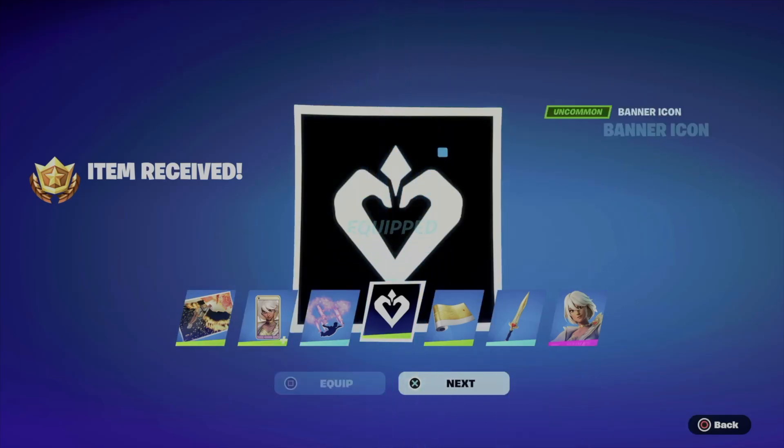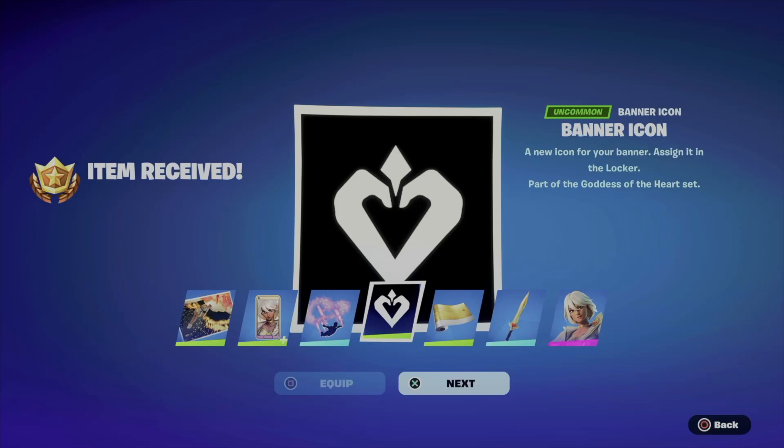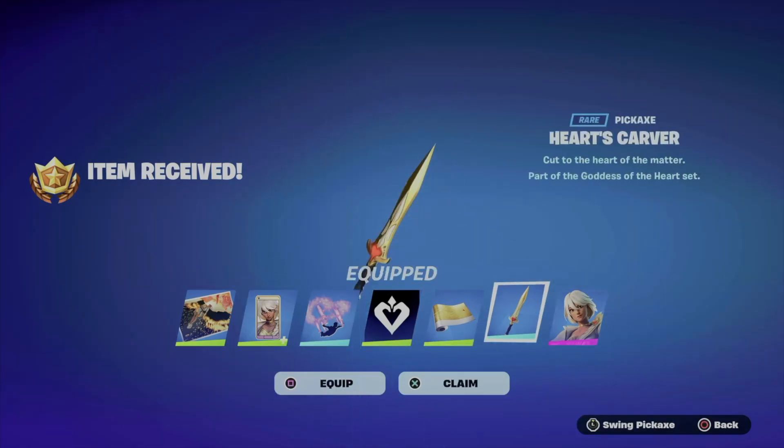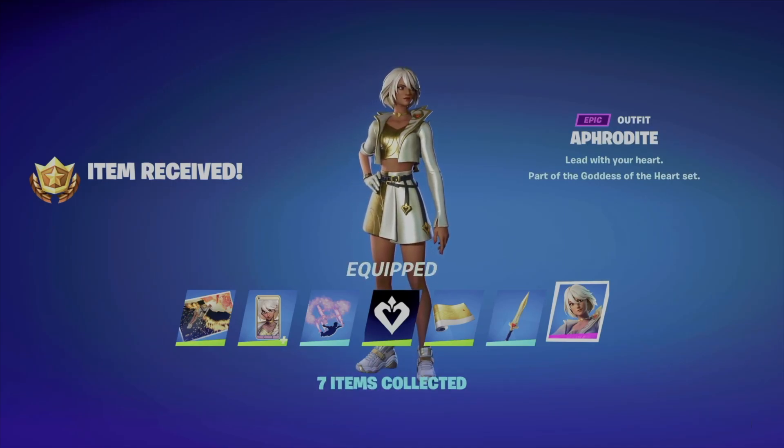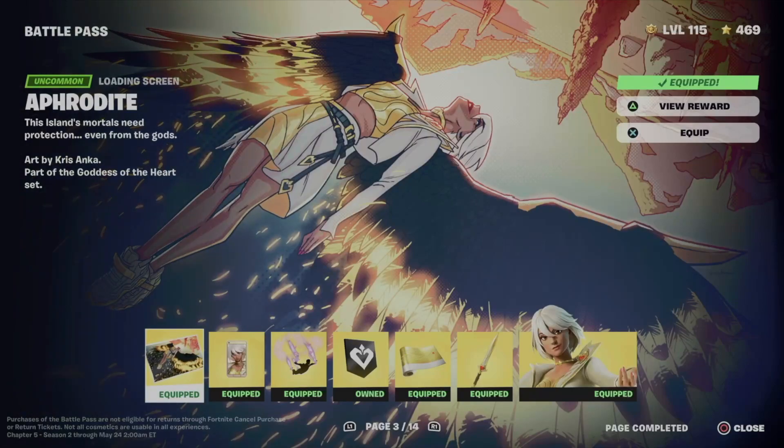Obviously to claim everything from the entire battle pass you need to be level 100. If you want bonus rewards as well, you need to be level 200, so keep that in mind. The more levels you get, the more battle stars — battle stars can get tricky, so just focus on the levels and get to level 100.